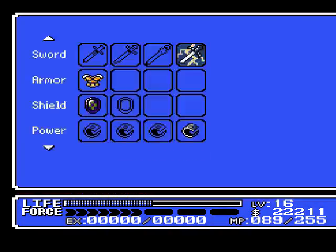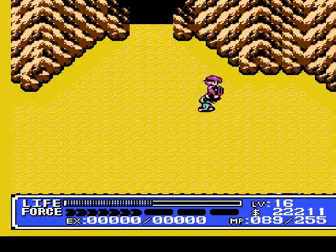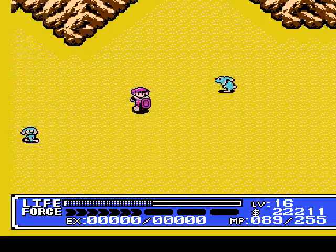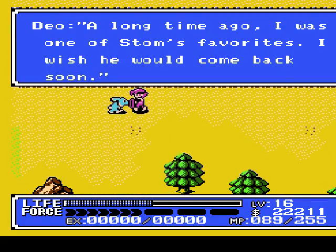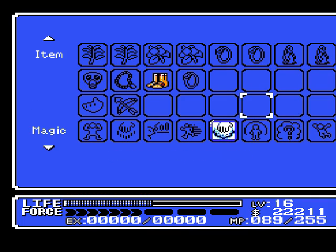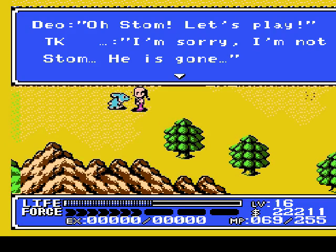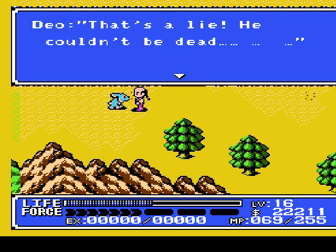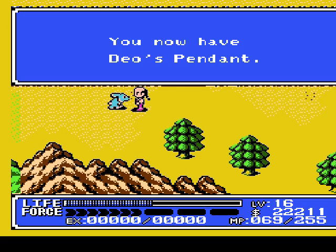Now what we gotta do out here is talk to these bunnies. They all just want to play apparently. One says: 'A long time ago I was one of Stom's favorites, I wish he would come back soon.' That's key — we transform into Stom and talk to the bunny again. It says: 'Stom, let's play!' I'm sorry, I'm not Stom, he is gone. 'That's a lie — he couldn't be dead. Please take this, it reminds me of him. Avenge his death for me.' You now have Dio's pendant!